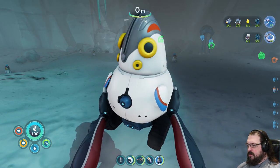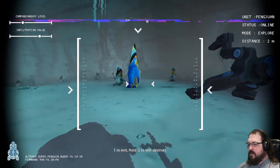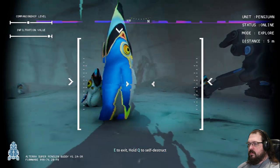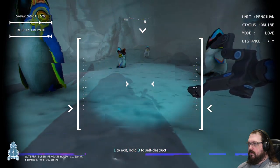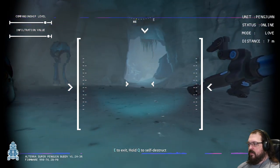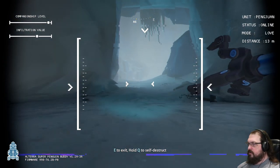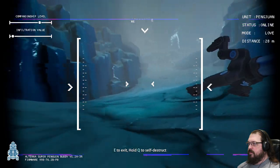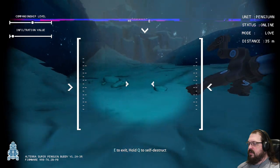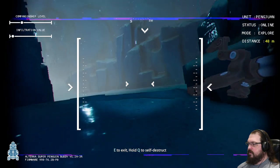And now let's see what happens if we just be friends with the penglings. Oh, look at that. I've got values. I don't know what this is doing for me, but numbers go up. And now my infiltration value has gone down. But I'm pretty sure that off this way is where I started getting harassed by stalkers.